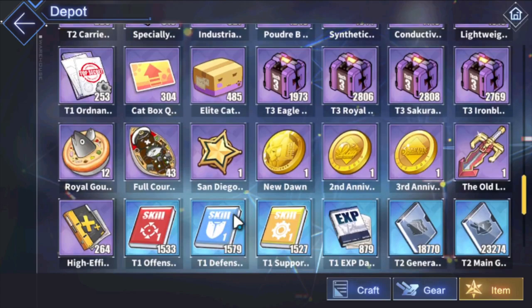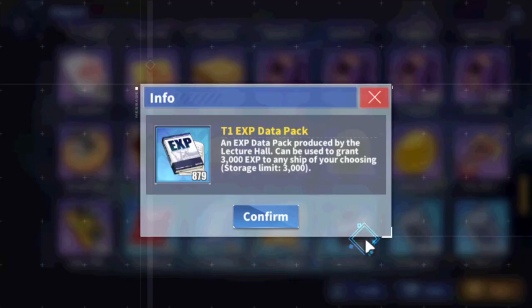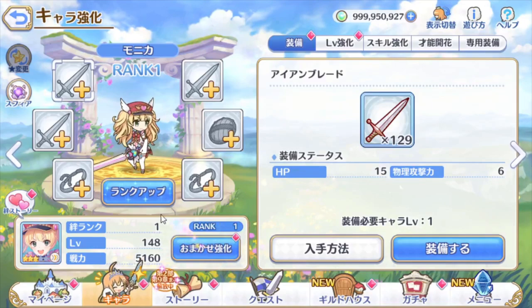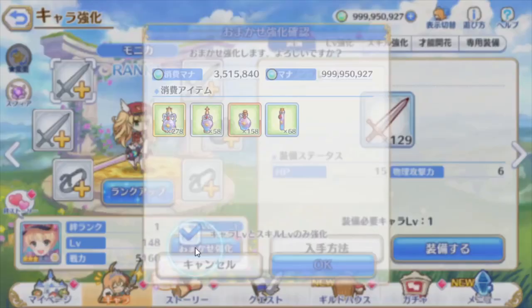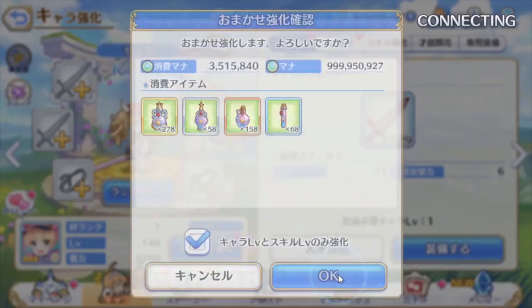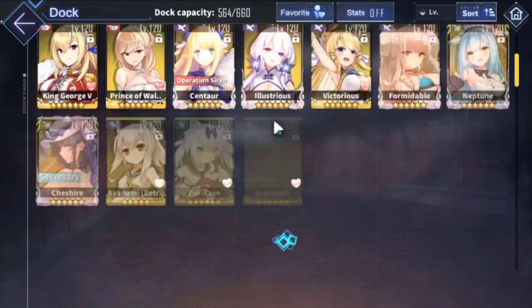Tier 1 EXP packets are passively generated without you having to do much. Tier 2 from battle passes are limited, so you won't get infinite those. When you use Tier 1 EXP packets on a ship you get 3,000 EXP. If you've played games like Princess Connect, it's like those little EXP potions you toss onto characters and they get EXP — it's kind of like that.